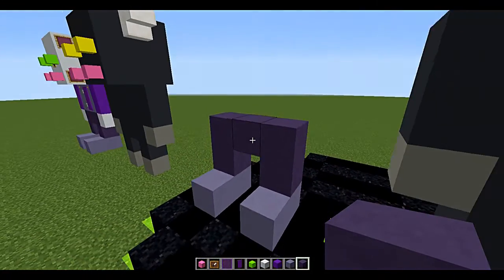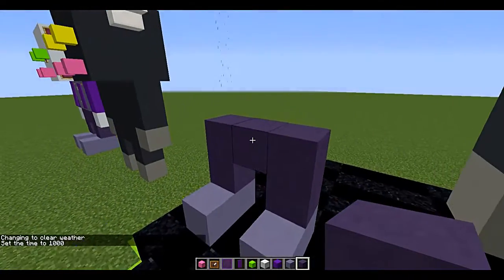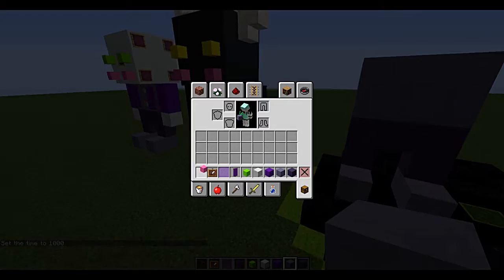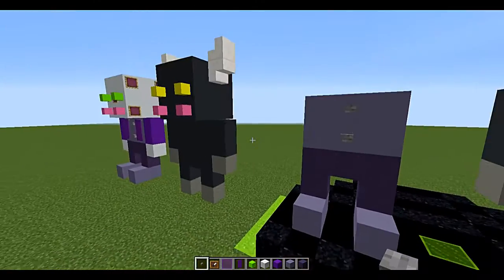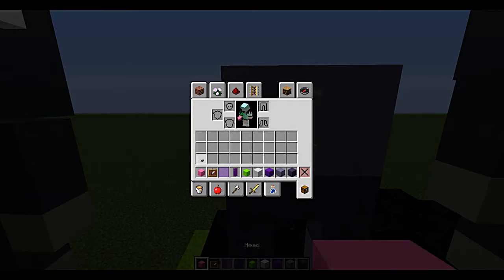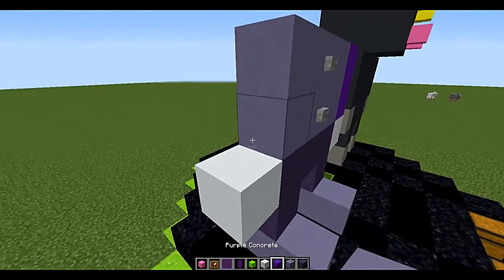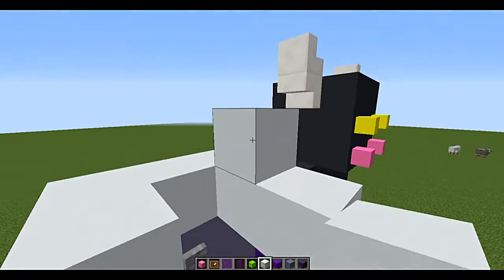With the light blue terracotta we're going to make the clown shoes, then with the blue terracotta we've got the legs — those are the pants. For the shirt we use the light blue terracotta again. You're also going to need stone buttons — the buttons for the jacket are literally stone buttons just to make it look nice. Purple terracotta makes the sleeve arm things, and white concrete is the hand. Now for the head it's a three by three cube like usual.